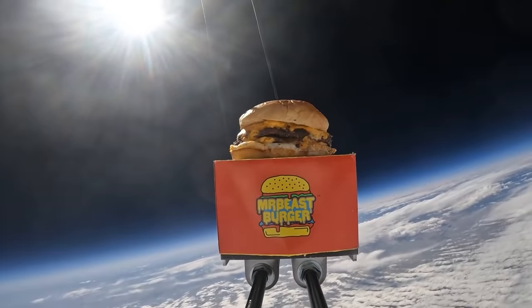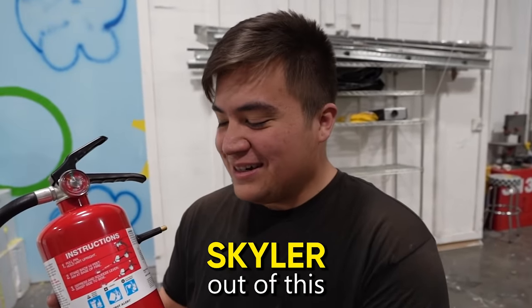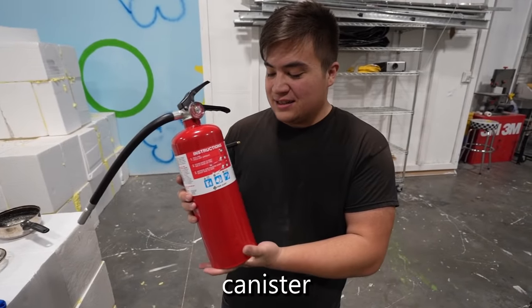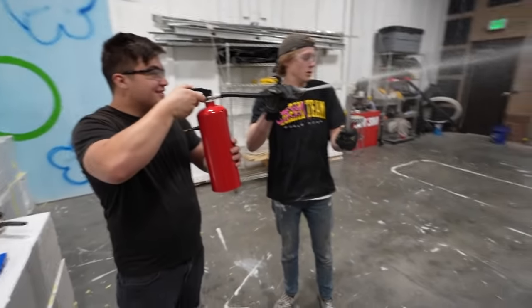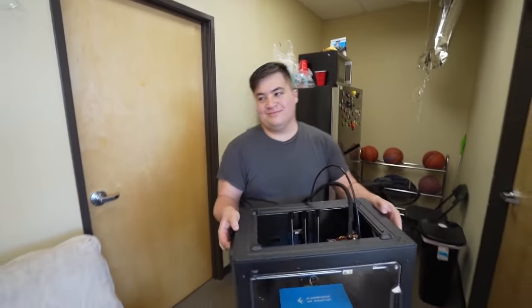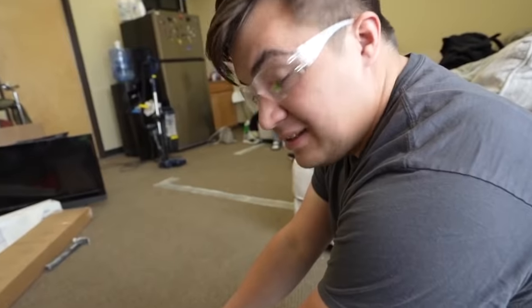Skylar once helped me put a Mr. Beast burger into space. So I made this homemade flamethrower out of this fire extinguisher — fire extinguisher, fire. This is the pressurized canister. The fuel is already inside there. It might blow up, so be careful, guys. It didn't work. Nothing is going right. I'll get it working. While our genius engineer was making a safe flamethrower that won't burn down the dragon, we're going to start disassembling the dragon so we can start painting it.